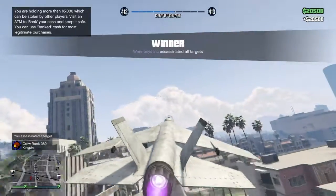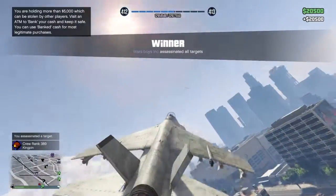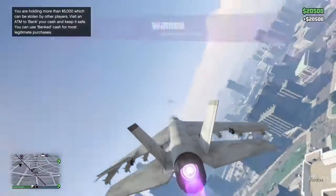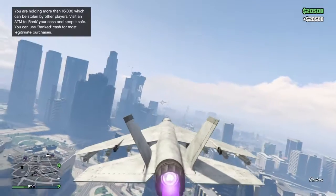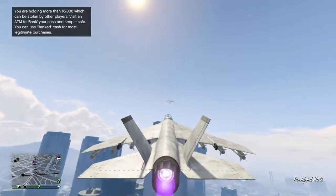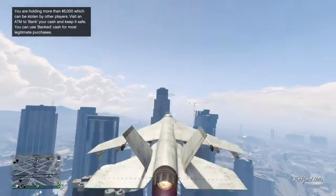Alright guys, we are back — we've finished the Headhunter mission. Assassinate all the targets and you'll have earned 20 grand, maybe 21 grand — it depends. Step two now is to get out of whatever you're in and go into your CEO office.